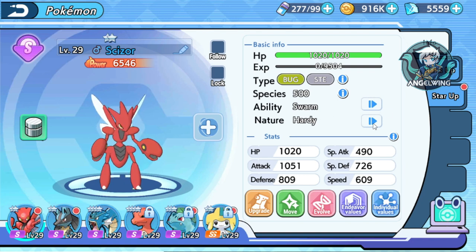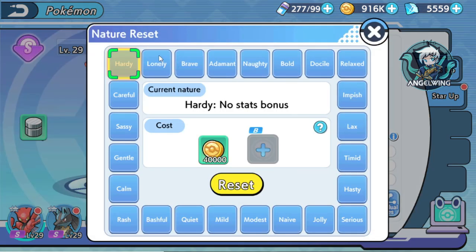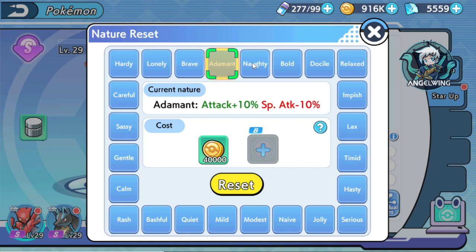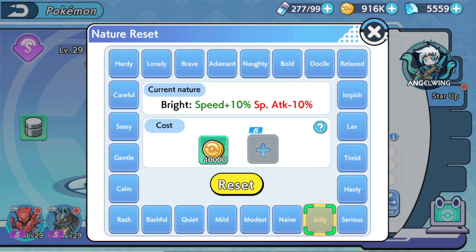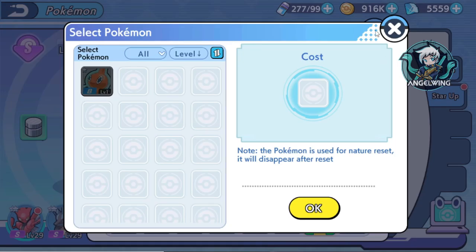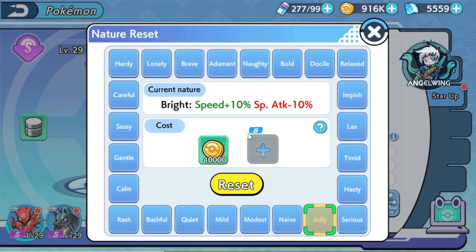For example, Scizor — if I remember right, it is an Attack-type Pokemon. So you need to increase the speed and remove some Special Attack because you don't really need Special Attack for it. I think it is Jolly — the best possible nature for Scizor is Jolly. So we need to change this and make it Jolly. If you want to change the nature of your Pokemon, you need to spend some gold and a specific resource. It will tell you what type of Pokemon it needs. To change Scizor, which is an S-type Pokemon, you need a B Pokemon to change it.